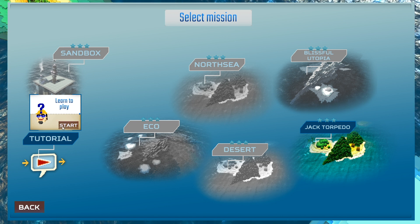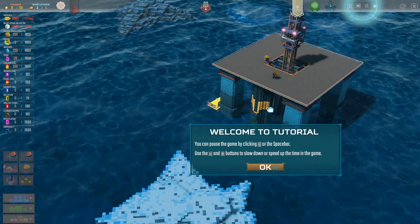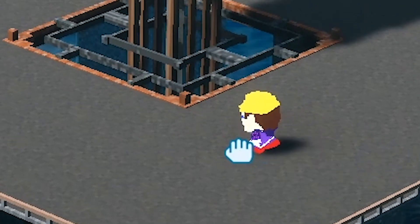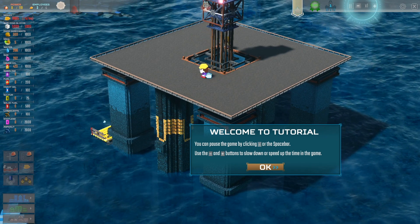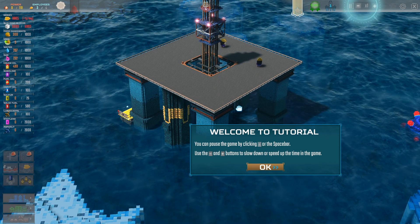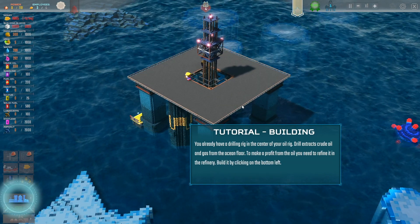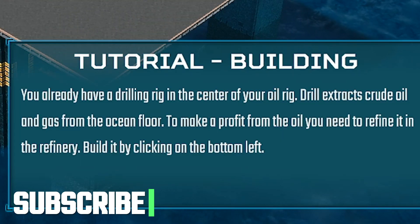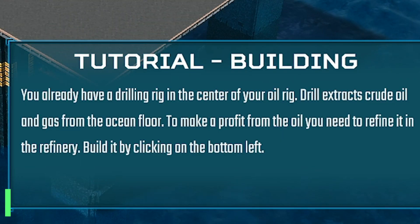Welcome to this game! These little guys — you can build these different types of buildings and then you can extract resources and sell them. This is a tutorial. You already have a drilling rig in the center of your oil rig. The drill extracts crude oil and gas from the ocean floor.